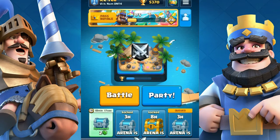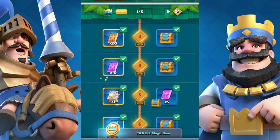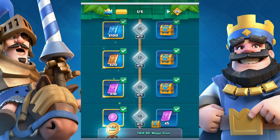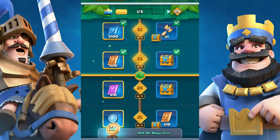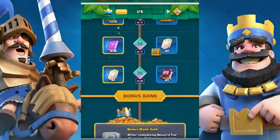Number 3: Pass Royale. Pass Royale gives you tons of cards everywhere. If you don't have Pass Royale, then there's a book unlocked at tier 35 just for free, and that also gives you lots of cards.